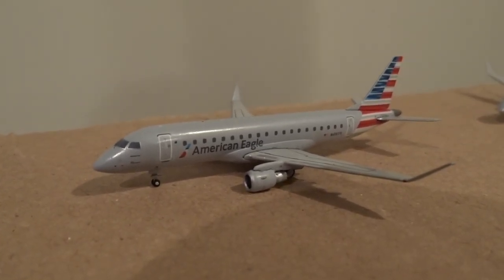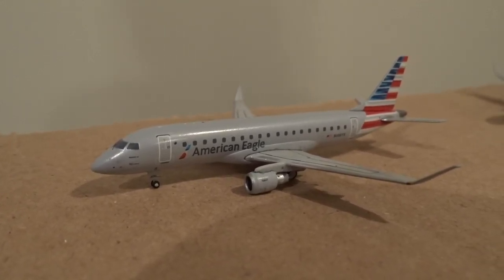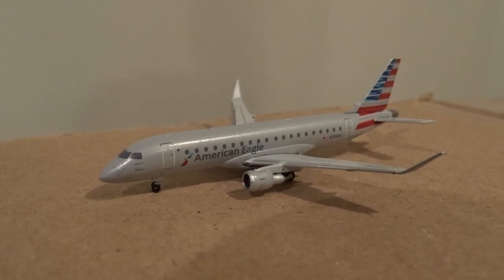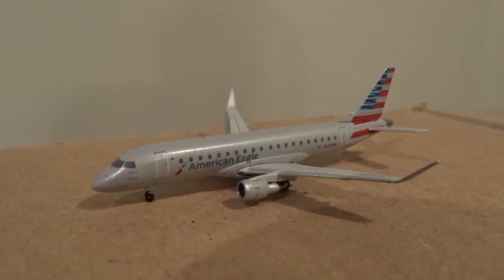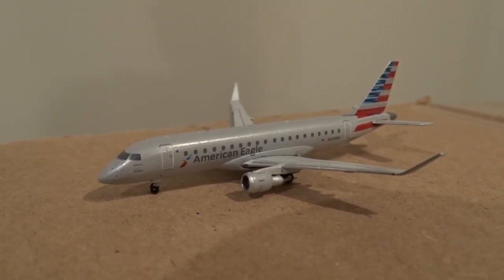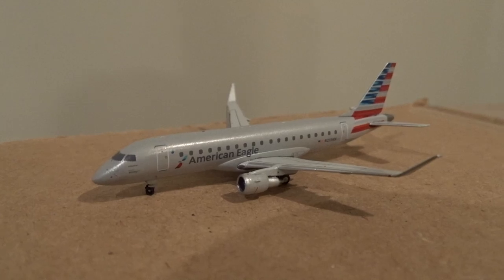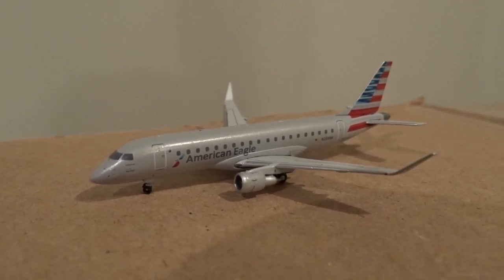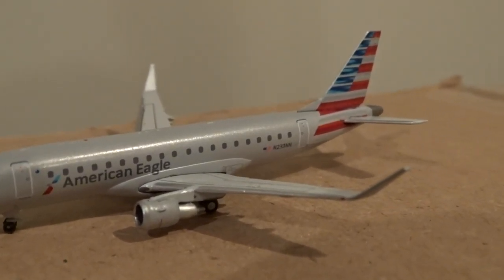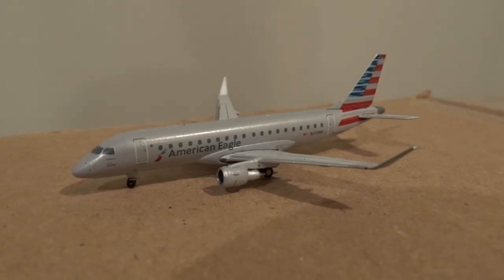We've got an American ERJ-175 — I think this is the Republic one — going to Indianapolis as flight 4212. Then here's the Envoy ERJ-175 going to Westchester County, White Plains, New York as flight 3344. That's actually the flight I took two Fridays ago when I went to New York for spring break. I was actually scheduled to fly this exact plane — N233EN — but we had an aircraft swap.